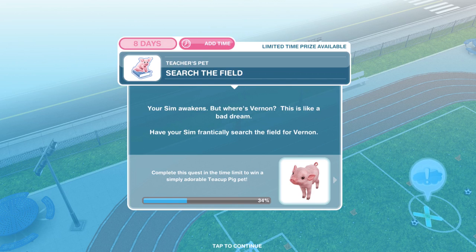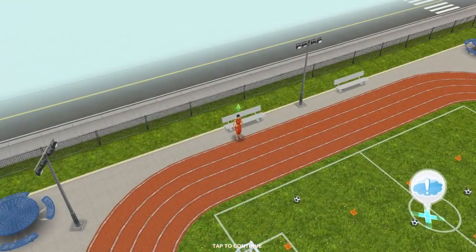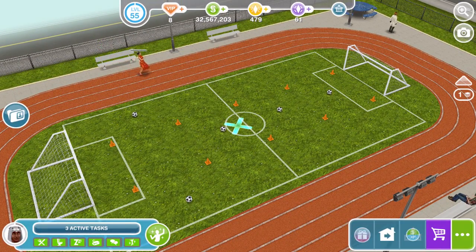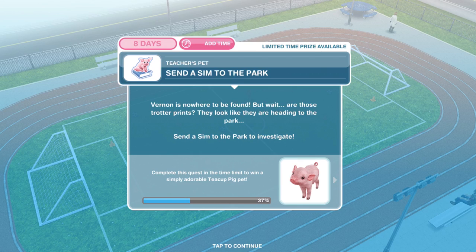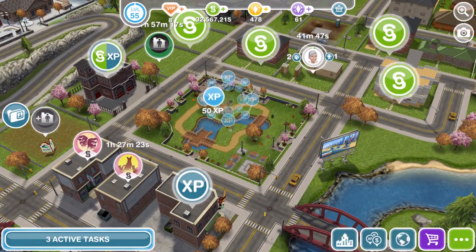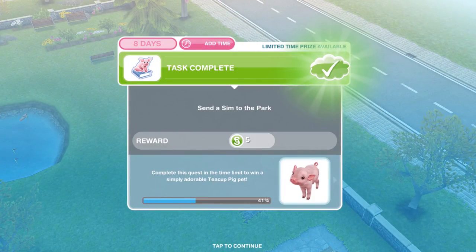Now we need to search the field. Your Sim awakens — but where's Vernon? Have your Sim frantically search the field, which takes ten minutes. Vernon is nowhere to be found, but there are trotter prints heading to the park. Go out onto the town map, head over to your park, whistle over a Sim, and that completes the task.